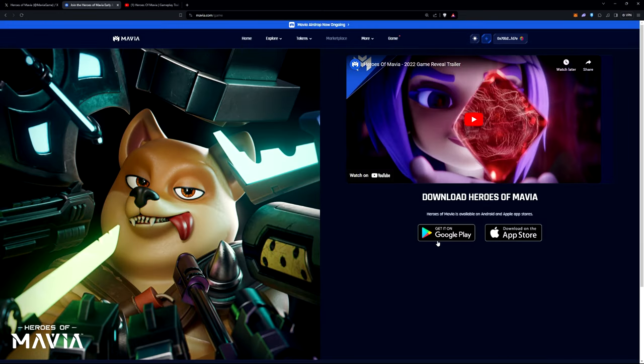All you do is click on game, get it on Google Play or your App Store on Apple, and download the game. Sign in with your Google account or your Apple ID — whichever Google or Apple ID that you used to sign in on the game. Then come back to the website.